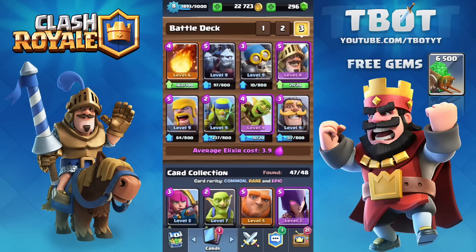What's up guys, it's T-Bot here. Today we're going to be doing a video on the best deck for Arena 3 and 4. The deck includes the fireball, minion horde, bomber, prince, barbarians, spear goblins, goblin barrel, and knight. This deck is cheap, easy, and efficient — you can see how many low-elixir troops are in it.